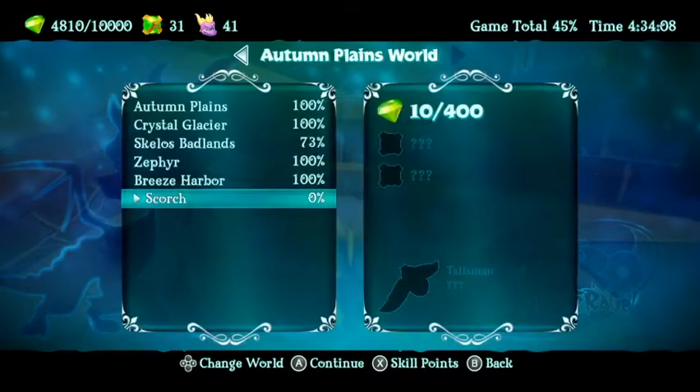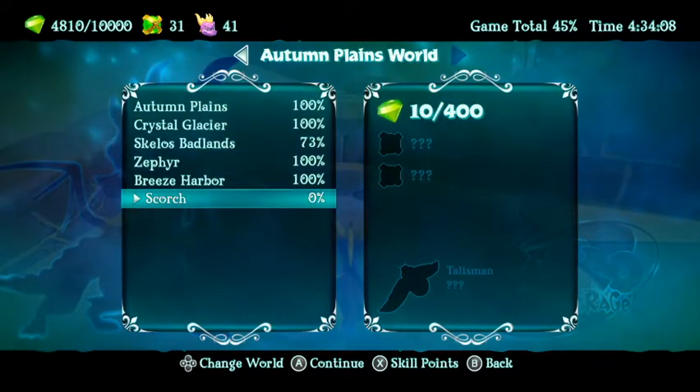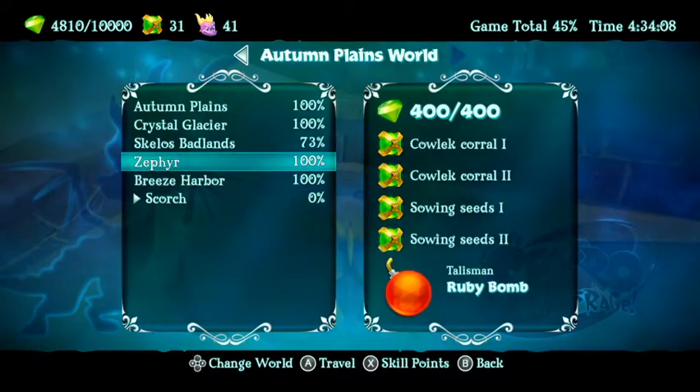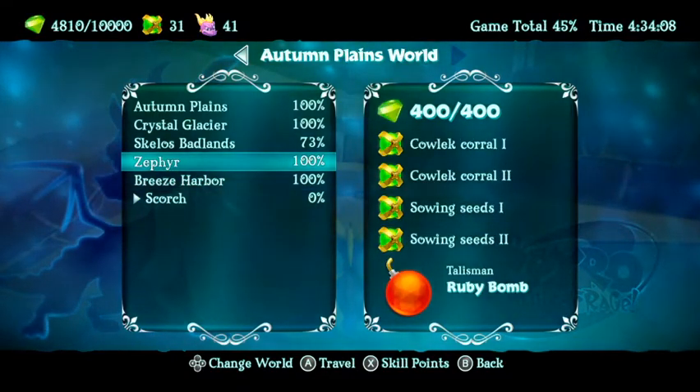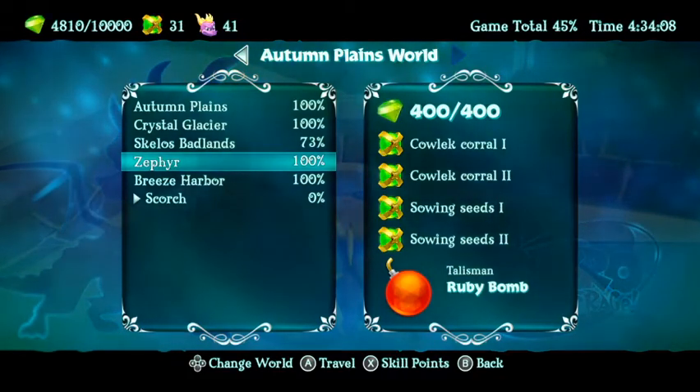And before I forget, here at Scorch of course we got the 400 gems, but we have two orbs and a talisman. So not quite the heavy workload that we had in the last round whenever we were in Zephyr. And hopefully this won't take nearly as long as what Zephyr did though.